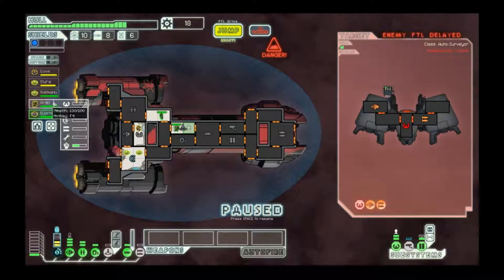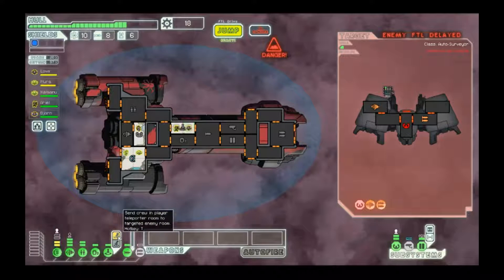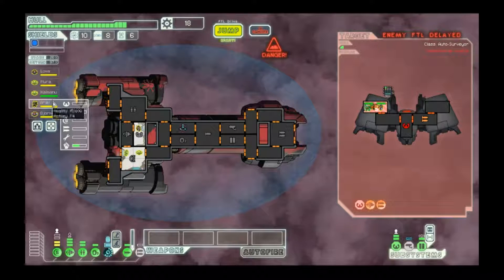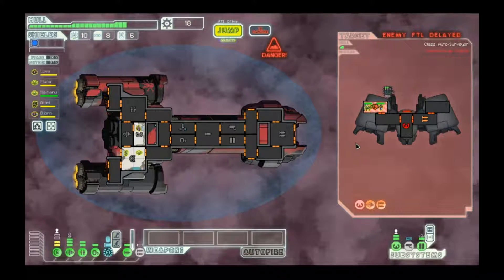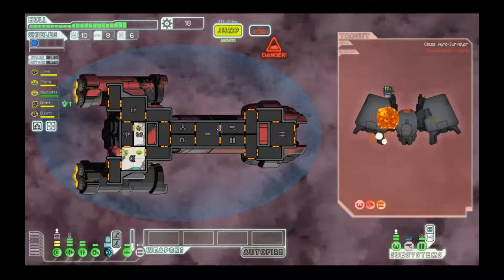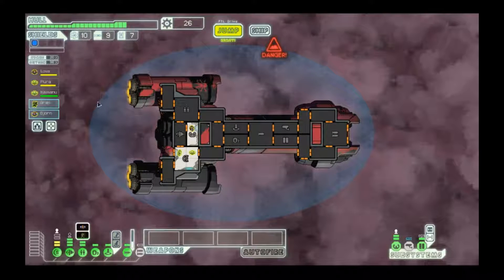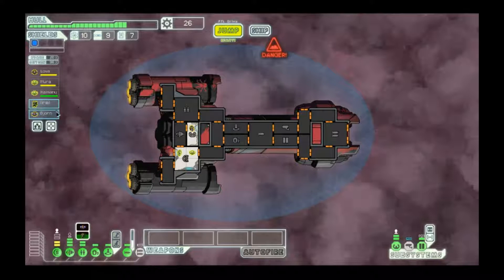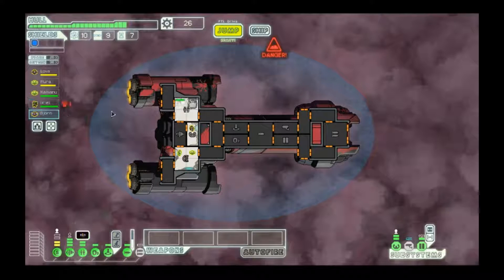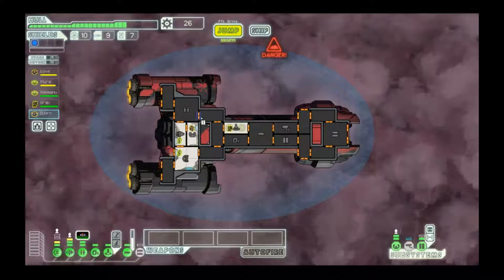Is it worthwhile to send these guys to their death just to get that one last hull bit? Yeah, that's alright — like I said before. Okay, they'll be okay. So Ariel got one bit of experience but then they'll lose one, so they'll come out even. Bjorn will lose a bit, but he'll get trained up well enough. Or maybe he'll get to retire from boarding duty if we get another crewman. They're doing their jobs.